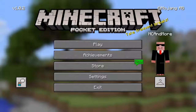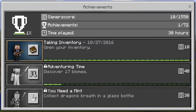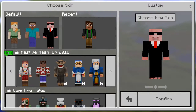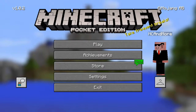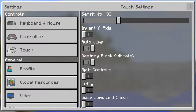We have a play button and an achievement button. If we press the play button it brings us to the world section, which looks the same. The achievement button just goes to achievements. You can spin your skin around - I'm not sure if you could do that before. That button goes to the internet. There's also a feedback button. The store brings us to the store - we have a festive mashup pack. The settings button brings us to the settings page.